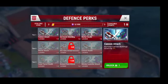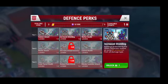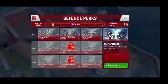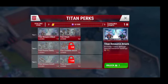Now we're going into Defense Perks, where we enhance our defenses. They have Cannon Attack — Increase Cannon Buildings Attack by 2%. Then Increased Shielding — buildings protected by the Shield Generator receive an extra 4% protection from all damage. That's very useful as well. And then there's Mortar Health — Increase Mortar Buildings Health by 4%. The Defense Perks are very useful.